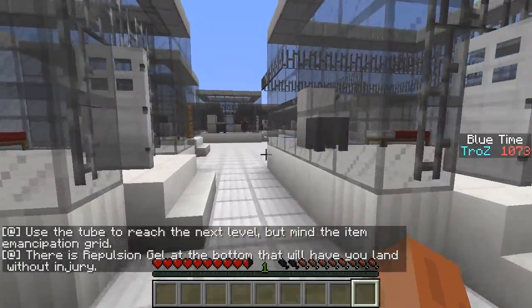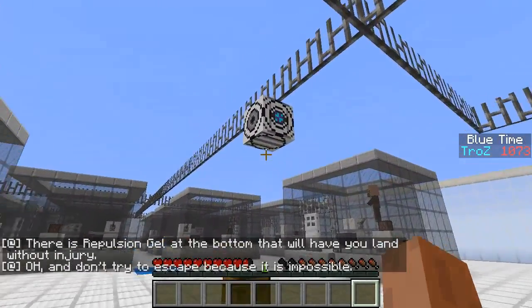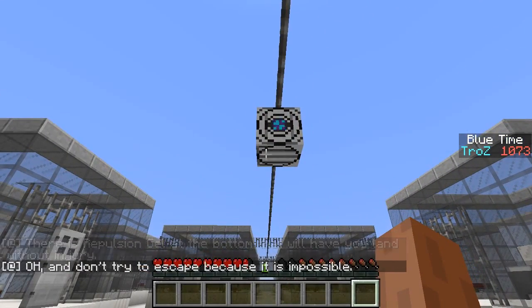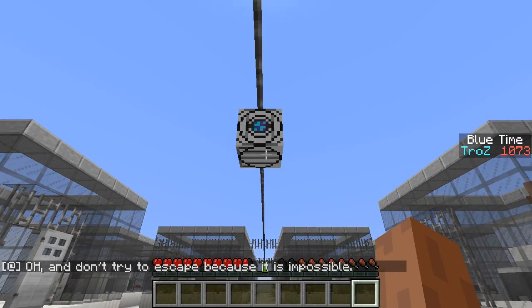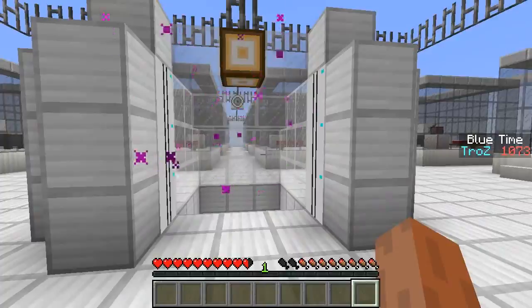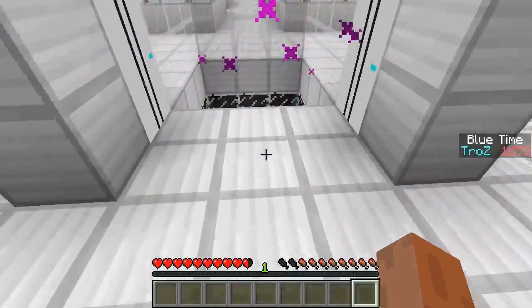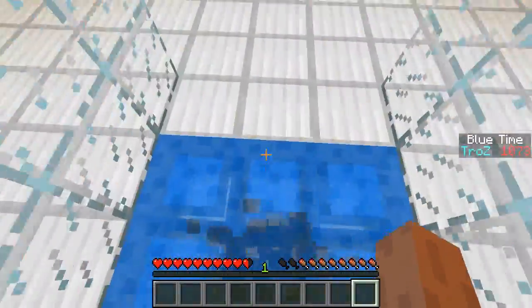There's a repulsion gel at the bottom that will have you land without injury. And don't try to escape because it's impossible. Let's go through this item Emancipation Grid and see what's in store here. Ooh, bouncy.